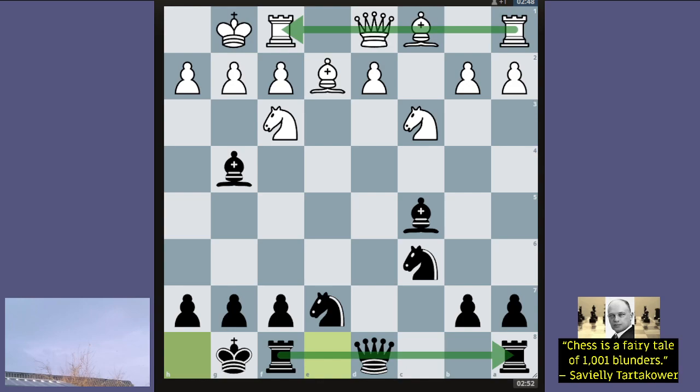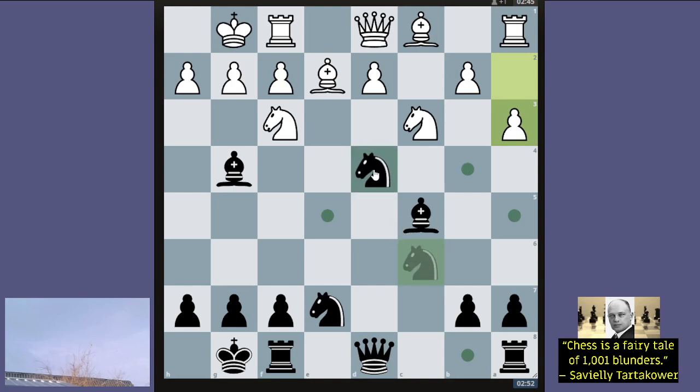After a3, a common mistake for black is knight d4. Why is that a mistake? Because white plays Nxd4, and all of a sudden the bishop on g4 is attacked and white has just captured the knight on d4 — white's a piece up and a pawn. If black takes with Qxd4 or Bxd4, they find out that Bxg4 wins a piece for white.